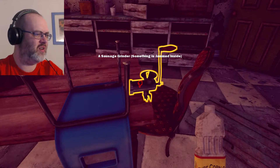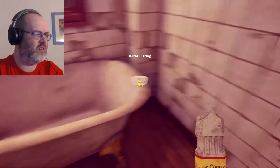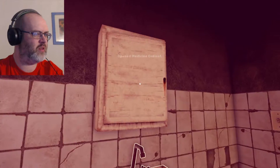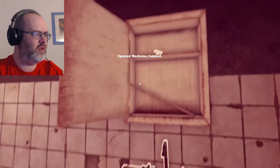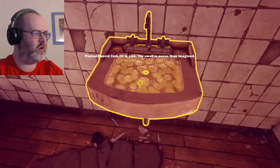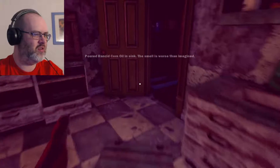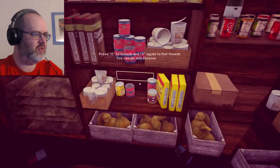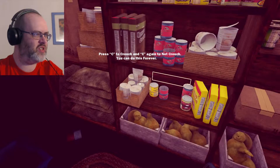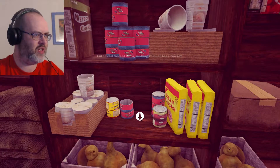Bathtub plug — the sink is now plugged. Nail clippers. We can use the corn oil — so that's in there now. I wonder if we need a pair of gloves or something. There seems to be something here — proceed crouch. A concealed switch — unlock the secret door, making it much less secret. Which I'm guessing would be this thing here.